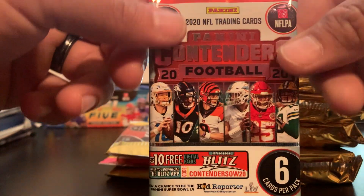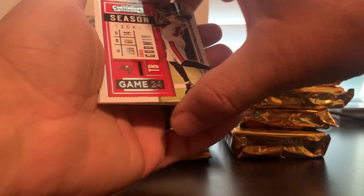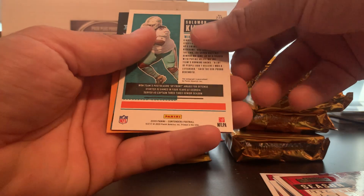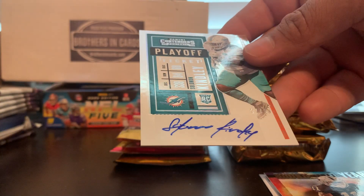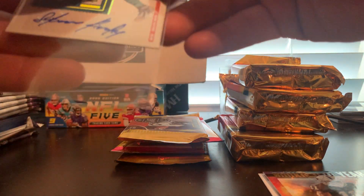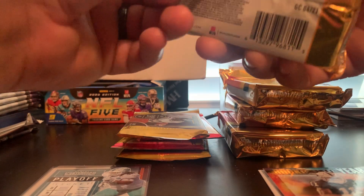We're going to start with Contenders — it is by far one of my least favorite products, just because it's so feast or famine. You only get so many autos per box, the odds of getting an auto are not good. But when you get them, they're usually really good players. We got a Godwin, Courtland Sutton, Keenan Allen, Rob Gronkowski — and what do you know, we hit the auto! Got a Player of the Year — Kenley, playoff ticket, to 99. At least he put some effort into his auto. I'm very surprised we hit an auto in the first pack, especially with it being Contenders, but I will take it — and it's a numbered auto at that.